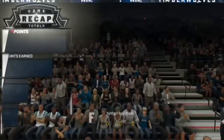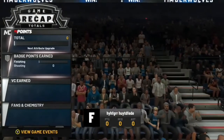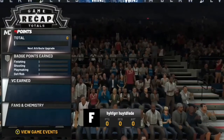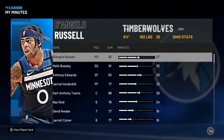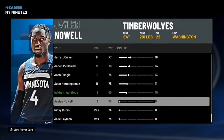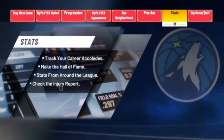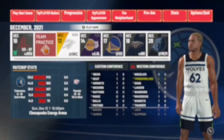As y'all can see in this clip, you're gonna get zero MyPoints and zero VC - don't worry about that. The goal is to get your minutes down to five. After that first bad game, you're gonna come to the main menu and check your minutes. If you still have 10 minutes and you want five, go play another game like that - get an F and foul out. You're only gonna have to do this two times maximum.